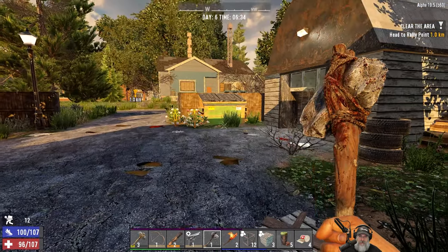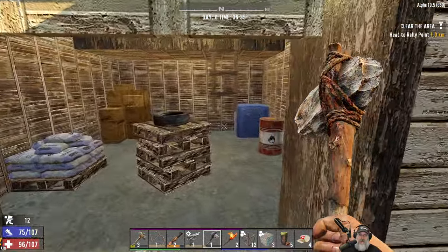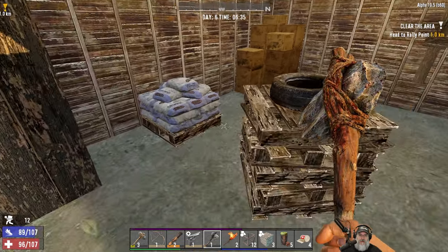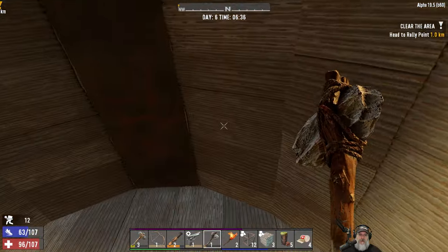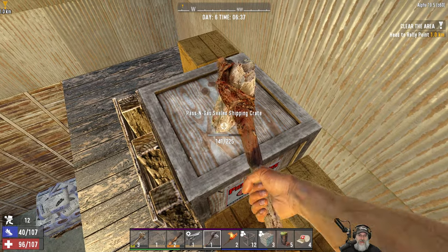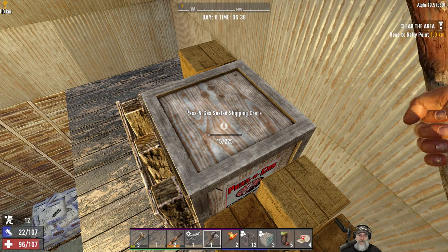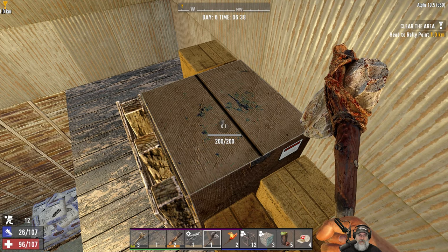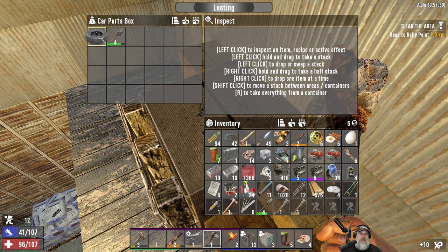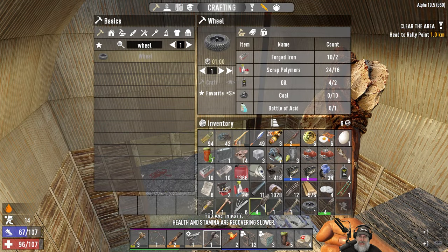How much plastic do I have? 24, and we have 14 back at the base. We need a total of 32, so we are good on plastic. That's a Pass and Gas crate. Maybe we'll find a minibike chassis in here, or handlebars or whatever. We've got one of our wheels. Nice. We're thirsty — let's eat. We're going to down a couple of these.